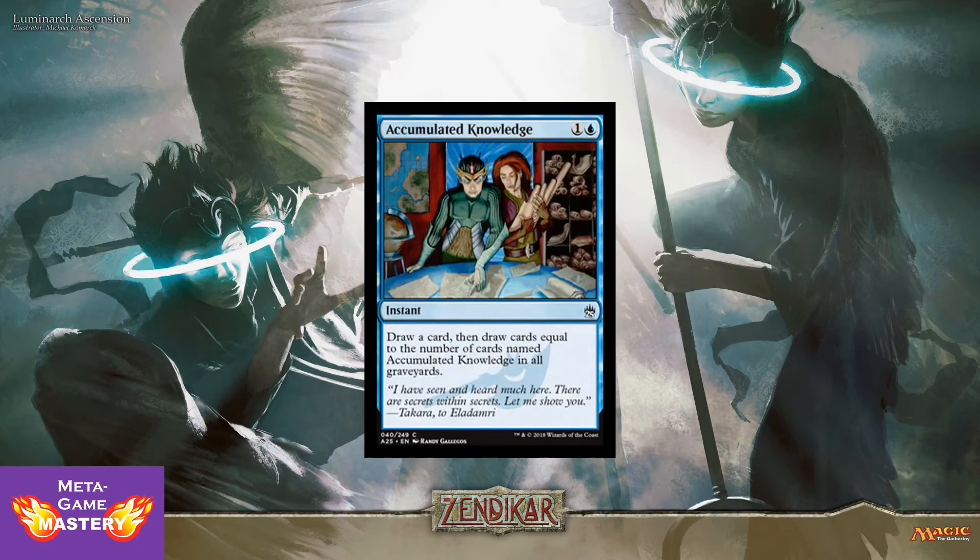Same thing goes for Accumulated Knowledge: 2 CMC, 1 colorless and a blue instant — draw a card, then draw cards equal to the number of Accumulated Knowledge in all graveyards. Super sick! Not only getting you value, but additional value every time you play this card. On top of that, you have no limit to the number of copies you can run in limited formats. And if your opponent happens to be running some, it just powers up your own. Awesome!